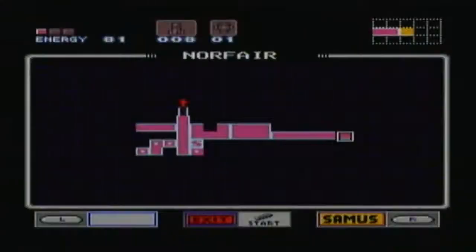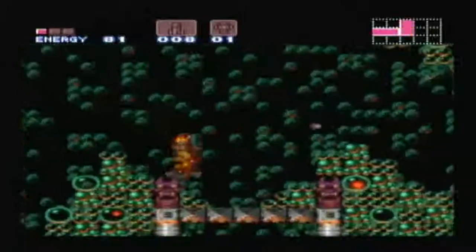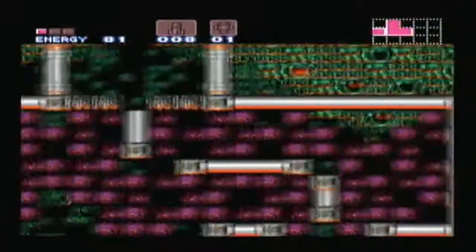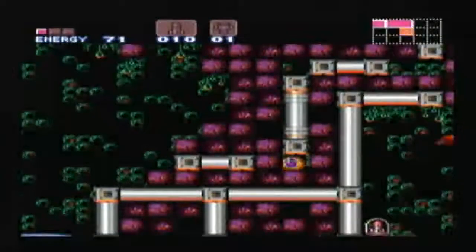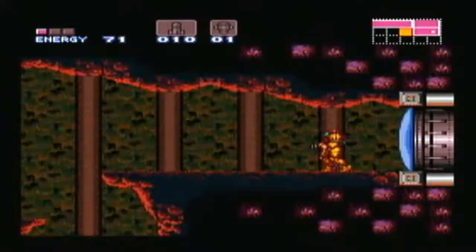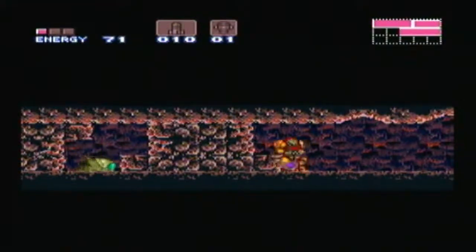So here we are in another area of Norfair — the strange bubble area. There was a strange bubble area in the original Metroid's Norfair as well, but still very strange. First, there's something secret down here. There are also enemies waiting to burn you — of course they can't if you blow them up. What's over here? Ah — the reason I couldn't get here from the other direction: speed booster blocks. A lovely long passageway to activate it in once you have it.